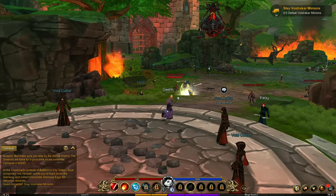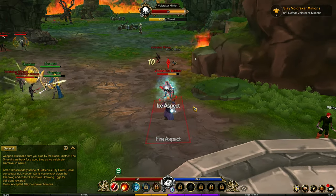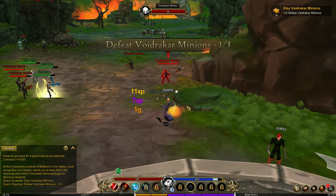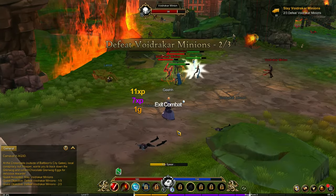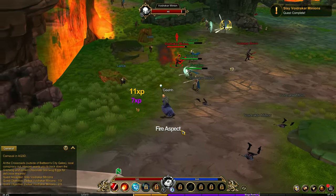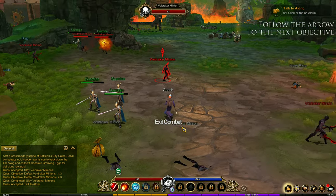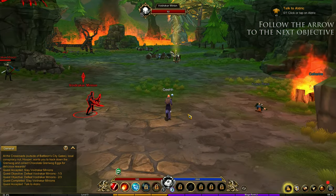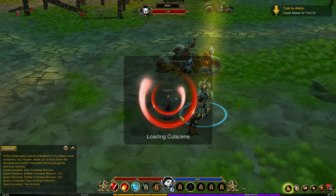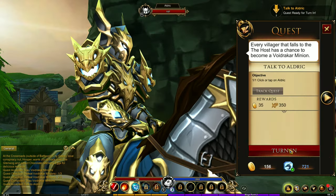Let's find those void Rakkar minions - it's these guys, hunt them down. Which is better, the ice attack or the fireball attack? I think I can use them both, because the cooldown with the fireball attack sometimes takes a while. So we need to use the ice attack too. We're done with the quest. Now I need to talk to an NPC - Aldrich. People are playing. Talk to this NPC. Skip. Turn in the quest.